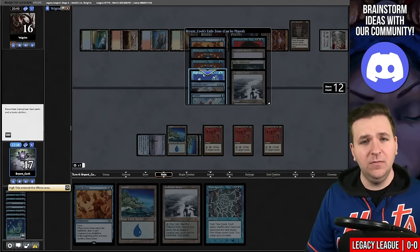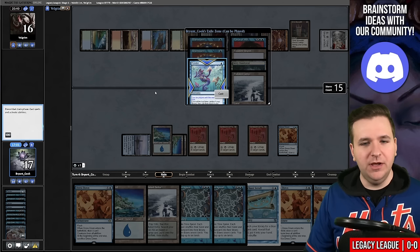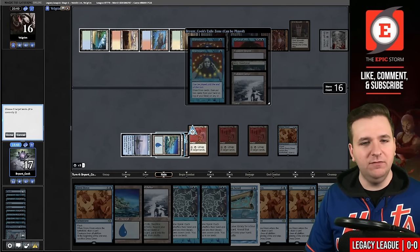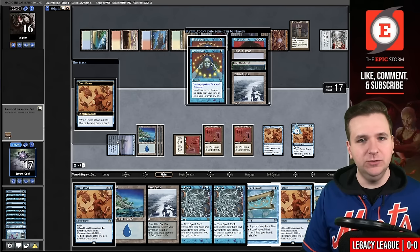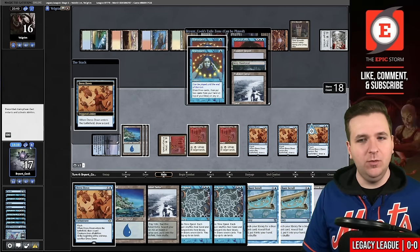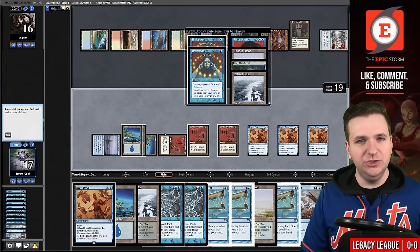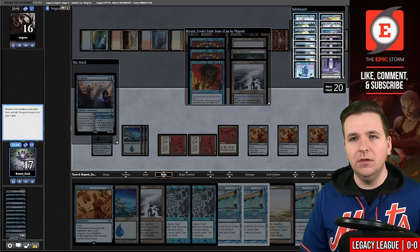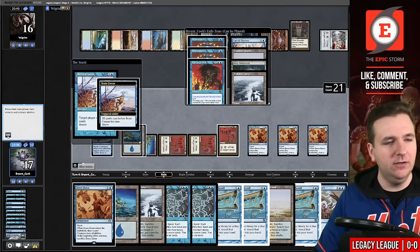We'll High Tide, High Tide, draw three. Dress Down just as a draw spell. Ponder, shuffle. Now we have five mana — we'll Candelabra and untap some lands. Five mana, play Dress Down, Dress Down again. We have so much mana, there's only 21 cards left. Let's Lorien Revealed — and there's our Fae of Wishes. We'll untap our lands, then play Granted, and Brain Freeze targeting them. I could Brain Freeze myself and then use Jace Wielder of Mysteries, but I don't want to show them I can beat the One Ring. We've taken game number one.